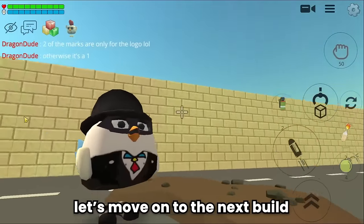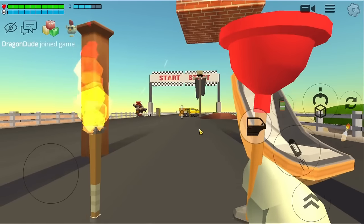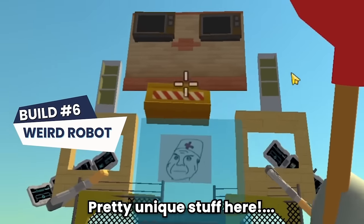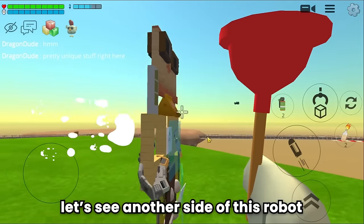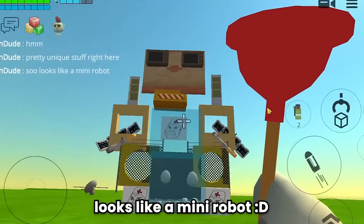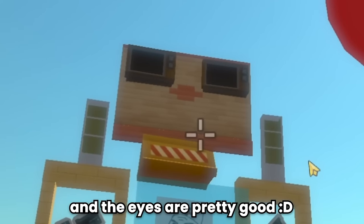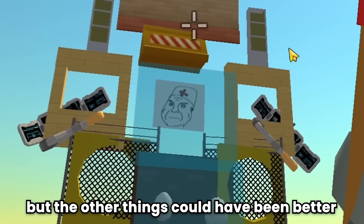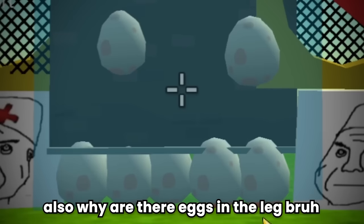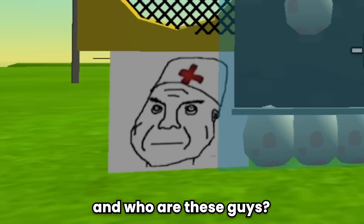Next build: weird robot. Where's the robot? There it is — pretty unique. Let's see the other side. It looks like a mini robot. The eyes are pretty good but other things could be better — the hands are too short. Also why are there eggs in the leg?